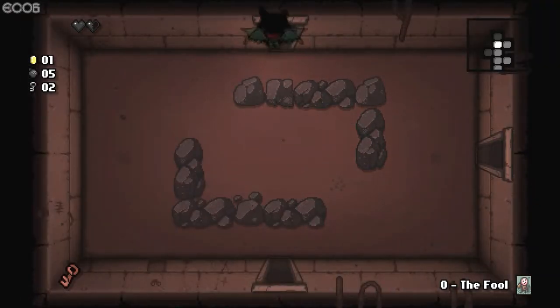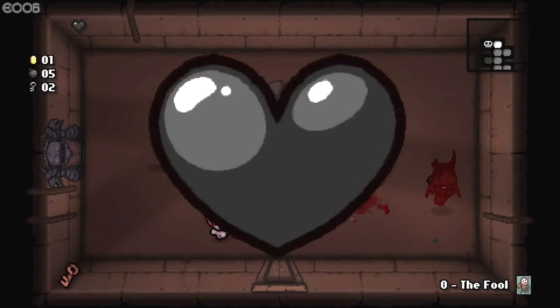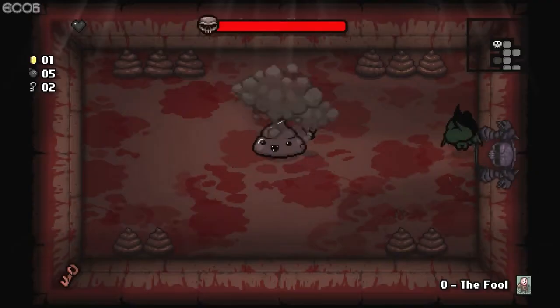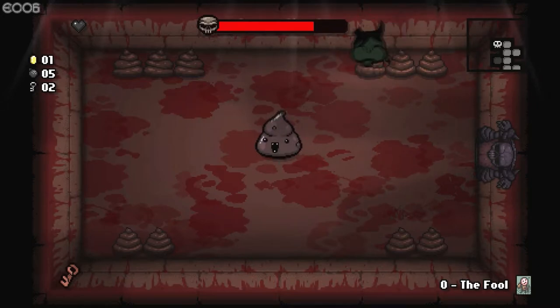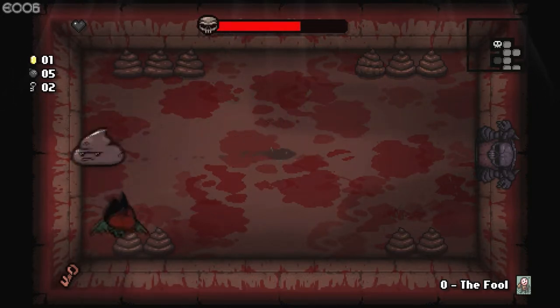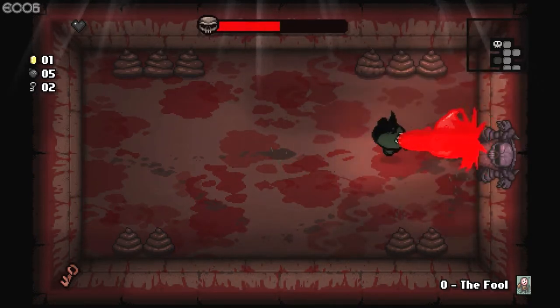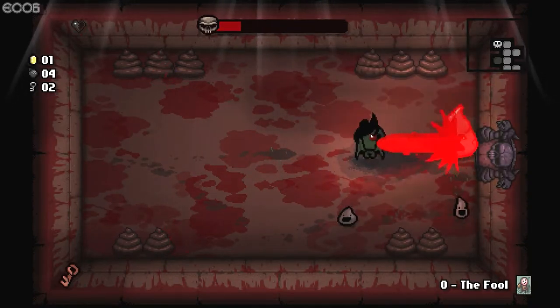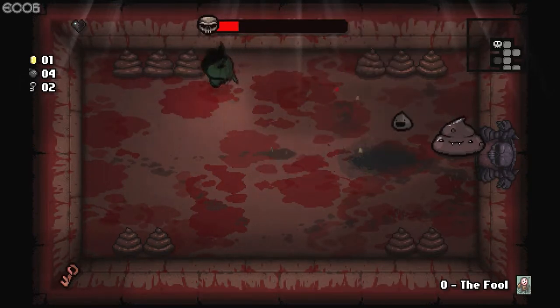There's a lot of things in this that weren't there in the original Isaac. Take a look at almost everything that just happened in that room — it was not in the original Isaac. Dingle wasn't in the original Isaac, thank God. Because Dingle is a son of a bitch. Get out of the way of the Dingle. I can escape the Dingle via my speed. I can escape you and hide in the poop. Can I poison you? I can poison you. Interesting — that didn't do anything in the boss room.